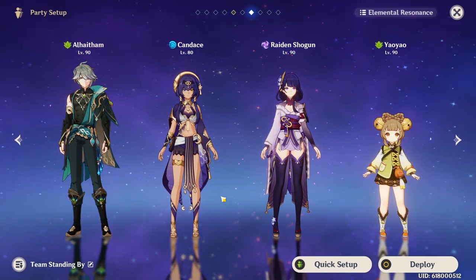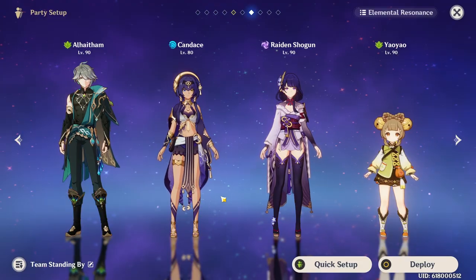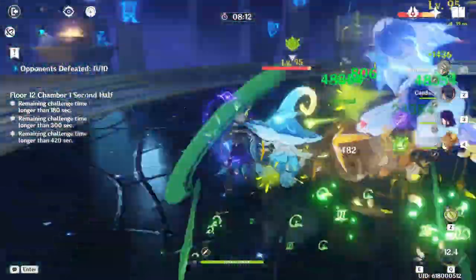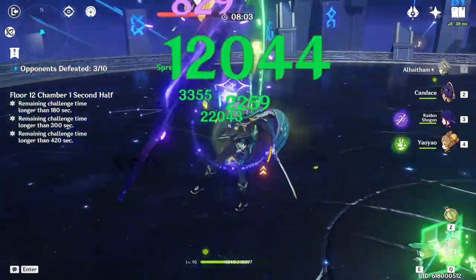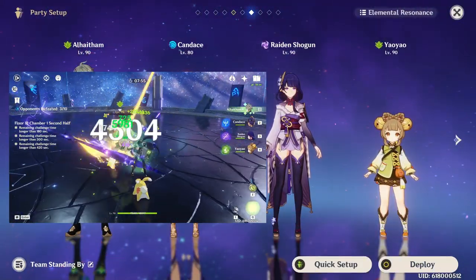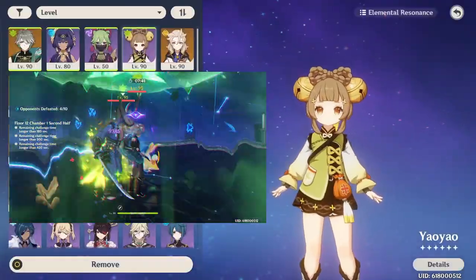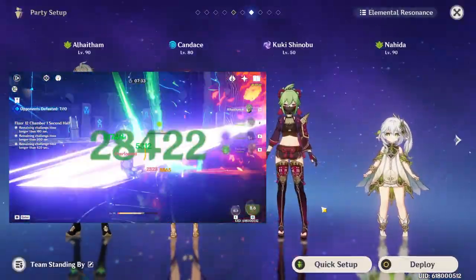The fifth and final team is the El Hatham slash Candice Hyper Bloom team, which I think is very underrated because you're going to build Candice as an off-field DPS. I do have to mention that this team does not work unless you have C6 Candice — if you don't, this team will simply not work. But if you do have El Hatham and C6 Candice, the two other slots are super flexible. I highly recommend running Elemental Mastery Raiden Shogun, though you could replace her with full EM Kuki or any other Electro unit that can hit Dendro cores consistently and is built at full EM to proc Hyper Bloom. If you replace Raiden with Kuki, you can run another variation where you remove Yao Yao and replace her with a more offensive Dendro support like Dendro Traveler or Nahida, and the team functions almost exactly the same.